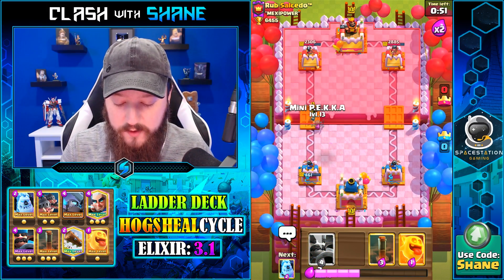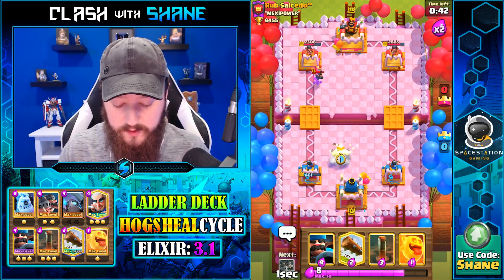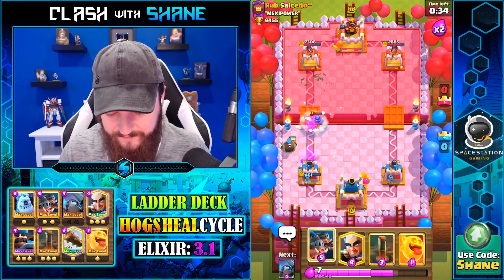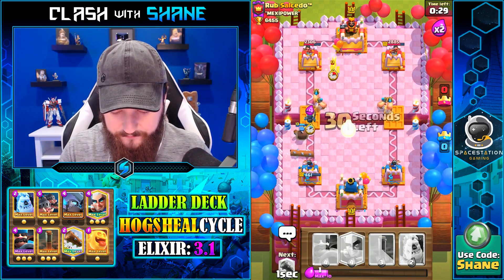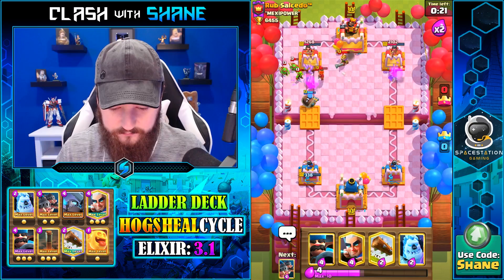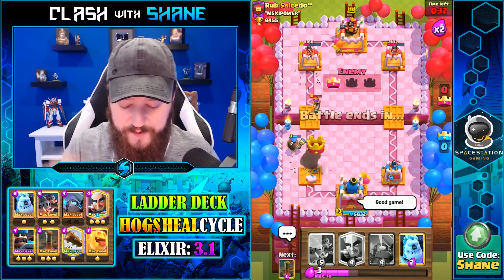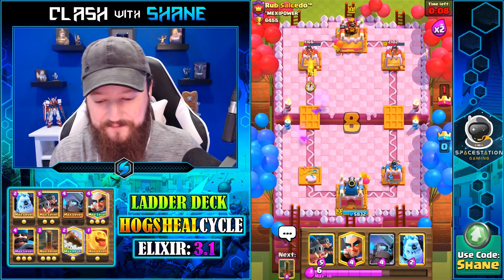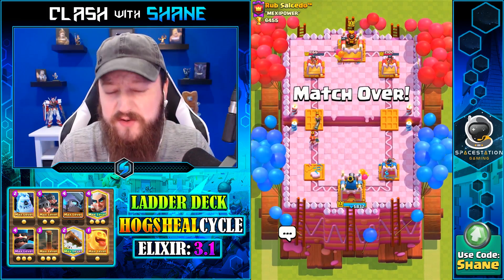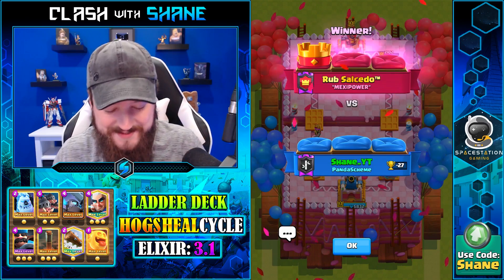There are so many times I'll have a Hog Rider running past a Mini Pekka and the Mini Pekka will still finish its attack even at range, even when the Hog Rider is like two tiles away — but for me it retargets. I don't get it, I'm utterly confused. Did you guys see that Heal Spirit? GGs, well played. It was kind of a tougher battle — he had fireball, Valkyrie, and Mini Pekka, so some good counters. But why didn't my Mini Pekka shoot? That never happens for me.